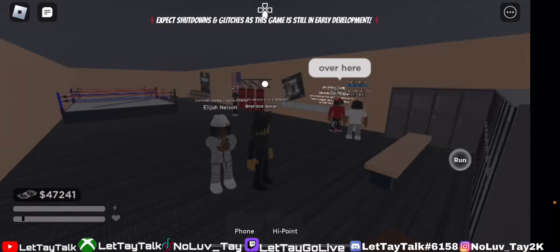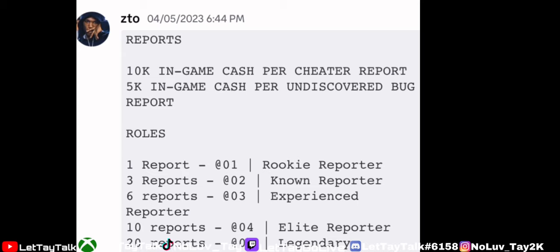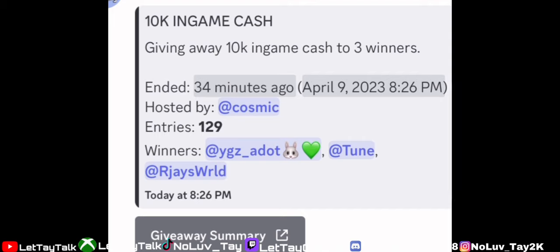One way in Discord: if you join the support channel and report a hacker or cheater that turns out to be true, you get 10k from the owner. If you find an undiscovered bug, you can get 5,000. You also get roles for reporting people. In the main Discord, the owner sometimes does cash giveaways — as you can see he did one today. You have a chance of winning those giveaways, and that's pretty much it for everything.